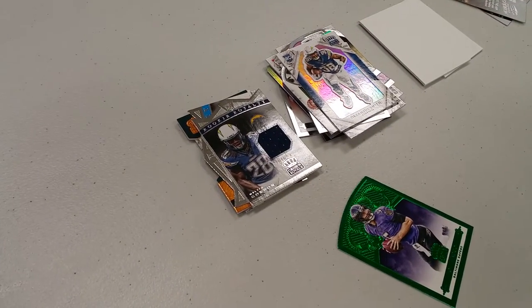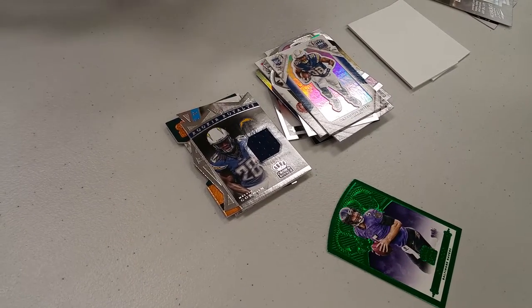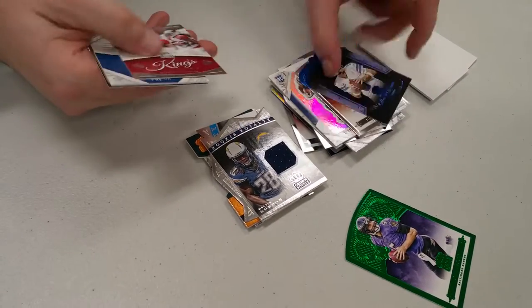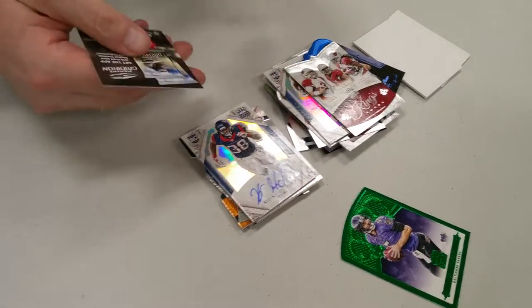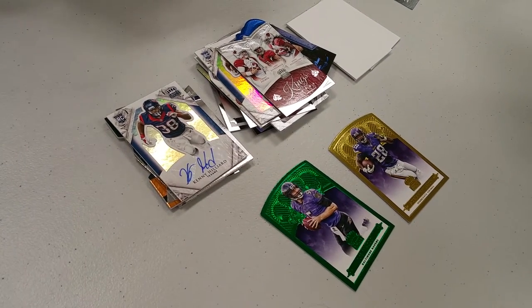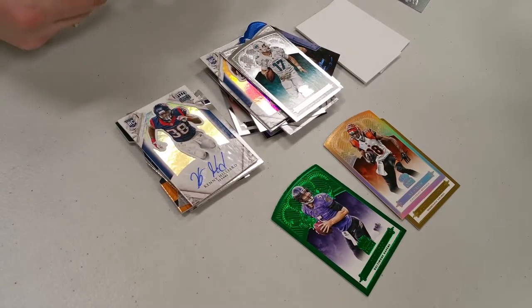If you could pull the packs out for me, Ken — gotcha. Garbage, garbage, keeping these — gotcha. Kenny Hilliard out of 299. There's an Adrian Peterson out of 99. Jay Green out of 25. Get some cool ones there.